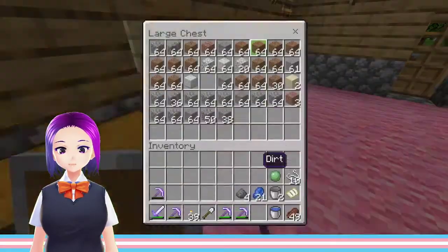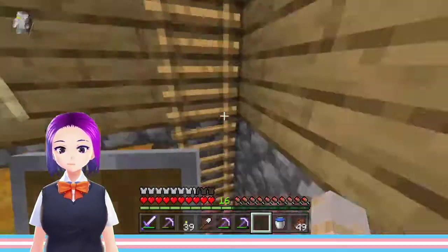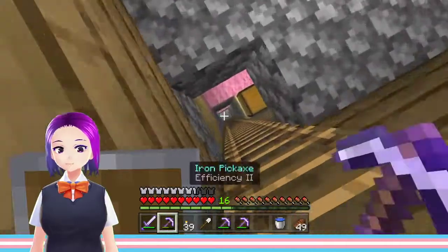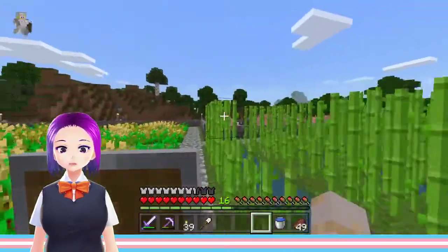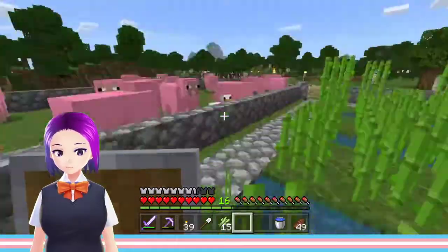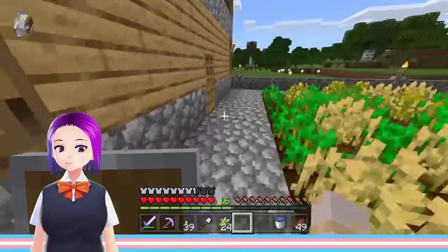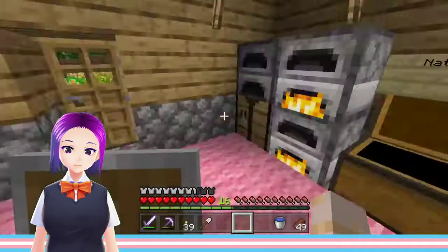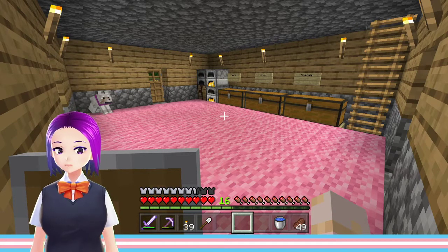I'm going to take these redstone and make them into blocks because it's going to substantially decrease the amount of space they're taking up. I might do that with coal too — it burns a bit quicker but you lose an extra coal, though I wouldn't really be losing much. The farm has not grown as much as I would have thought — I guess because I was out of the chunk it didn't grow. I don't have any wheat right now. Well, I think that was a successful episode — thank you all so much for watching!